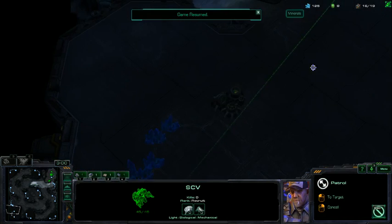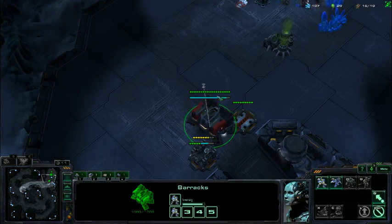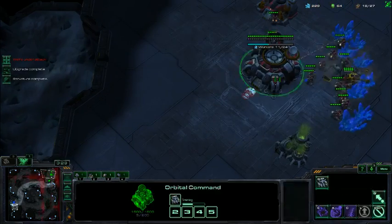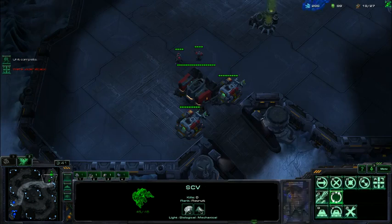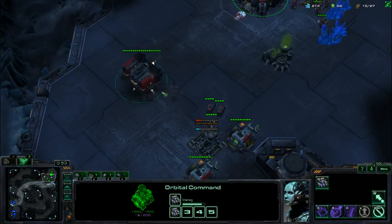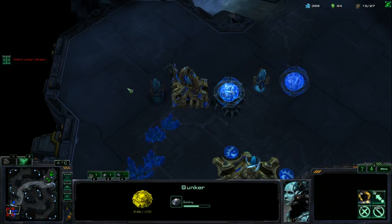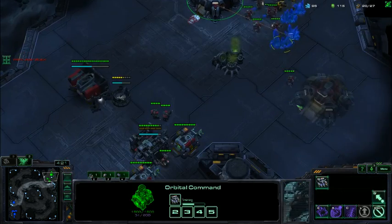This scouting SCV we're just going to set to patrol in the area. We're going to focus entirely on the build. We're actually going to go up to two marines and we want them in the back. The moment the orbital is done, drop your mule and make the depot. If you want to feel really safe — and at lower levels this is a good idea — you can remove the barracks out of the way, get a reactor, and wall off with a bunker. This will delay your expansion, but as a lower leaguer you will greatly appreciate this against any type of cheese or rush. This is a basic build that will get you a lot of wins and grow your understanding of the game.